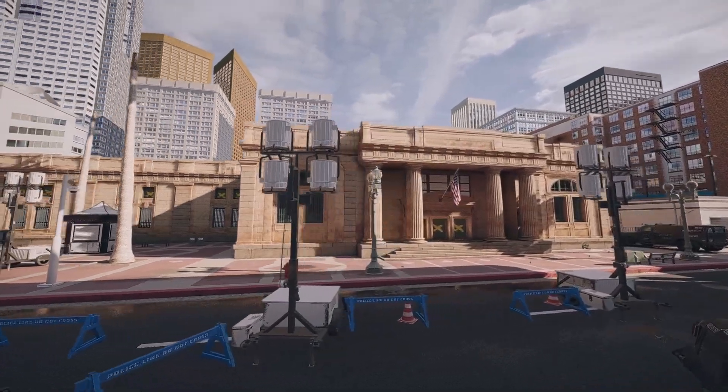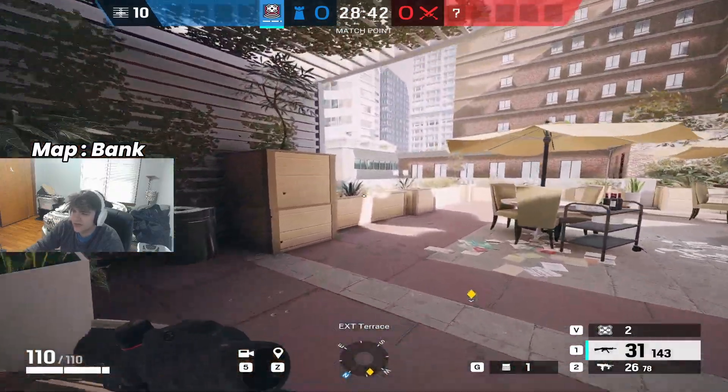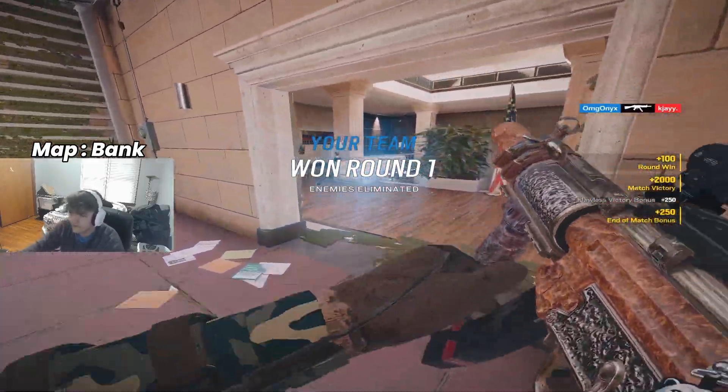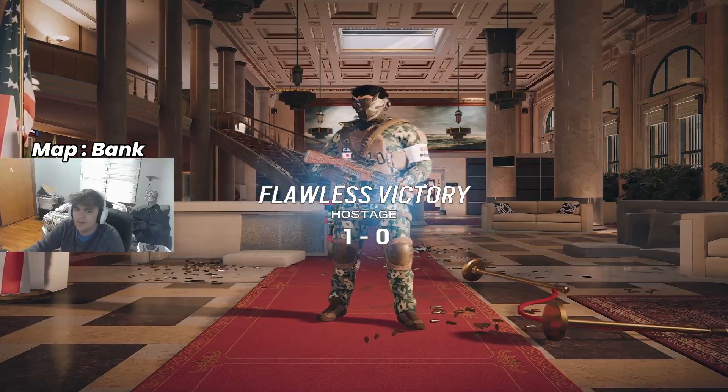Our next one is going to be on Bank. This is preferred with a three-speed, but if you open this and just sprint out as soon as the round starts, nobody expects you to run out of here. People let their guard down too much on this map.